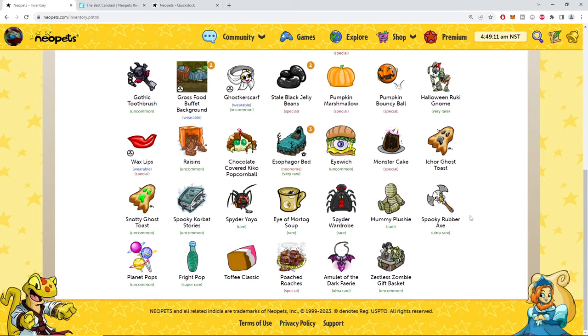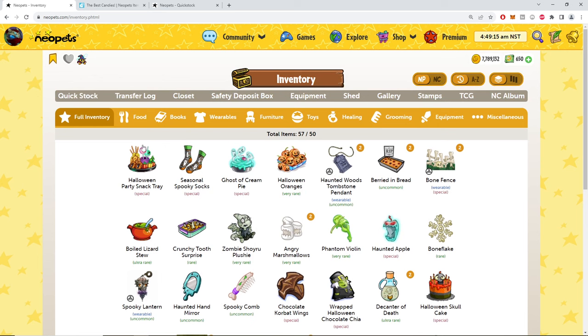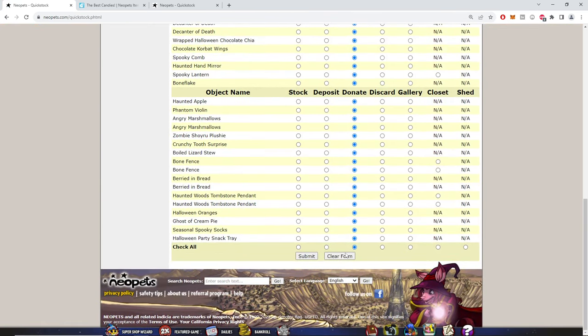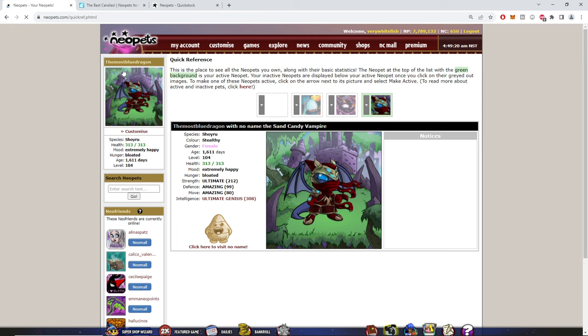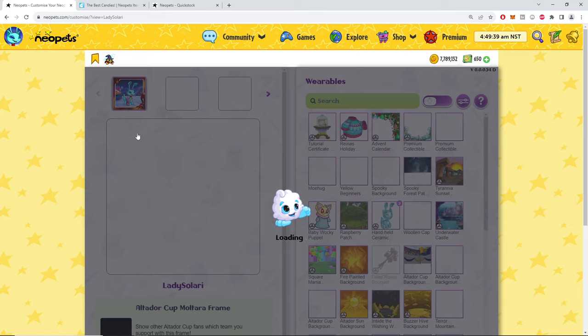All right, this should be it more or less unless I scuffed something. Donate to the money tree and goodbye. Let's customize. Let's give my new Aisha some love. Gotta customize Kyle first.